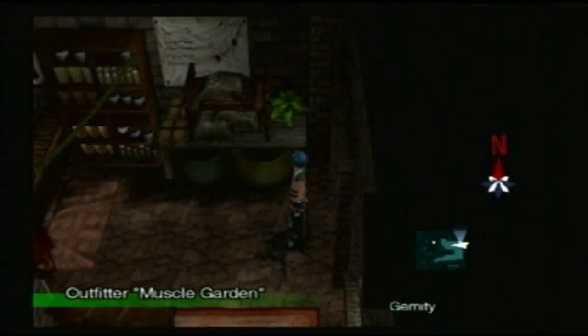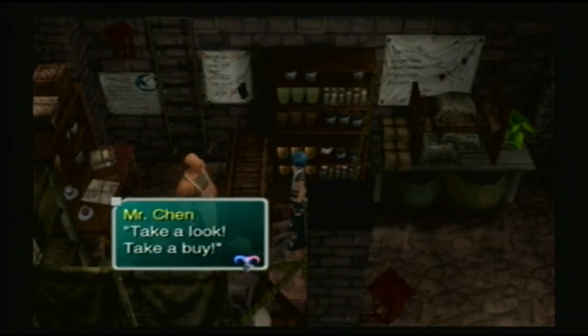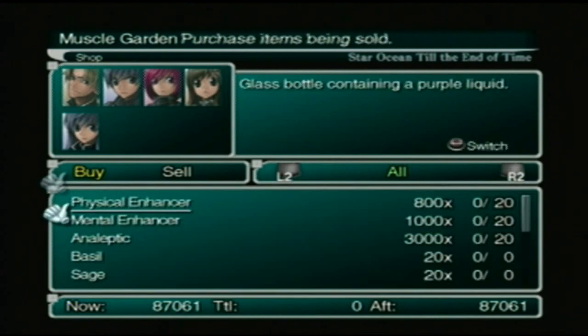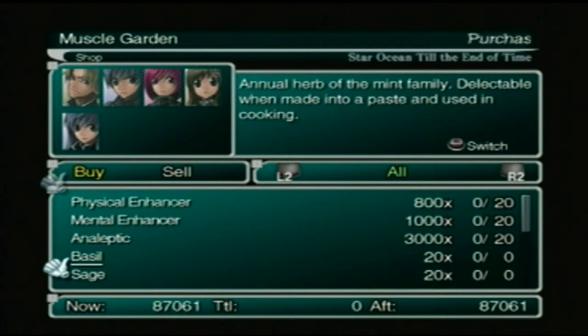We have a couple of shops here that actually have some pretty good stuff to buy. Before you head out of here and when you have to come back, fill up on physical and mental enhancers. And get as many anaplectics as you can get. I would like to fill up on them, but I can't do anything about it right now.